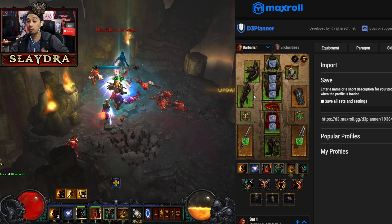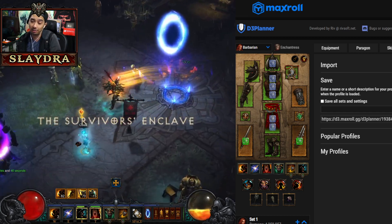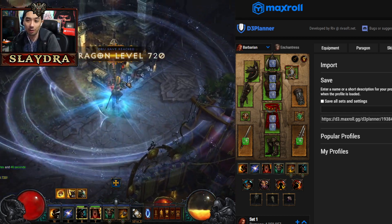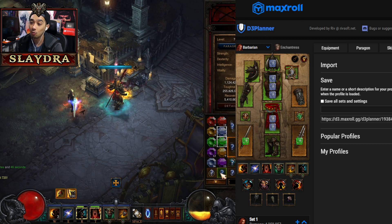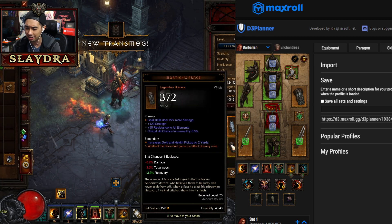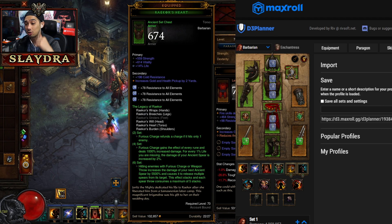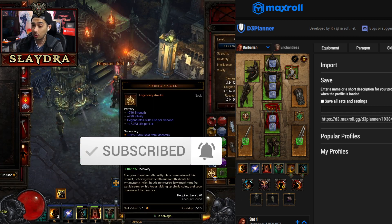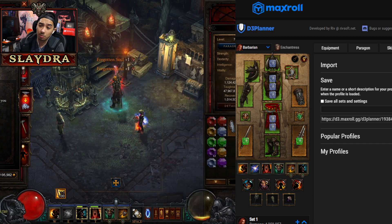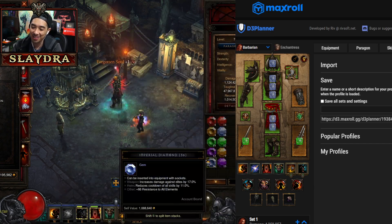That wraps up the build guide. Let me know what you think of the new barbarian build — it's literally the best build and really fun to play. We're only Paragon 720 and have done GR100-plus easily with gems only in the 20s and 30s. If you enjoyed the video, drop a like. If you're new and want to see more Diablo and gaming content, Diablo Immortal and Torchlight Infinite are just around the corner, and Path of Exile has a new expansion coming soon. Take care, I'll catch you in the next video.